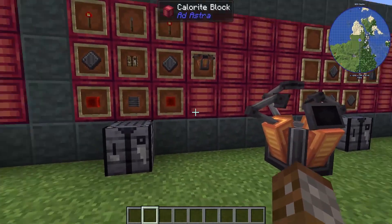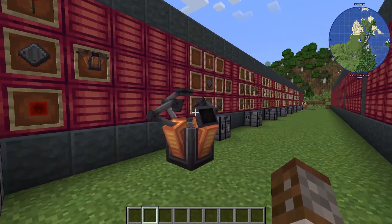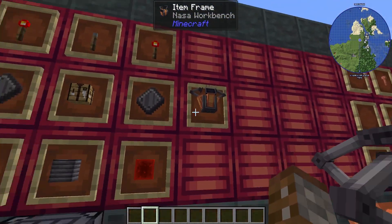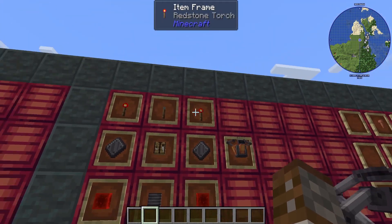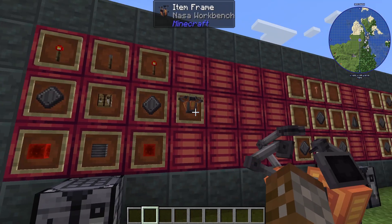Now let's get into how we actually make a rocket, because we already have everything we need. First we're going to need the NASA workbench, made out of a steel block, redstone blocks, steel plates, torches, levers, and a crafting table.